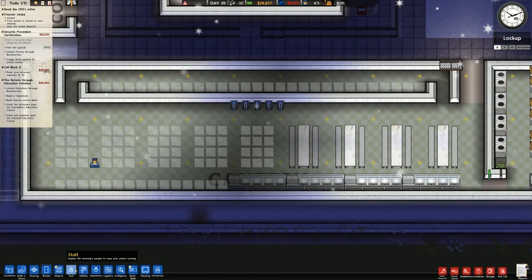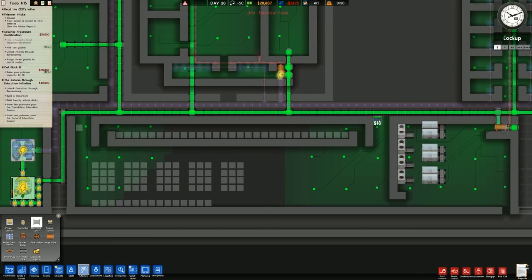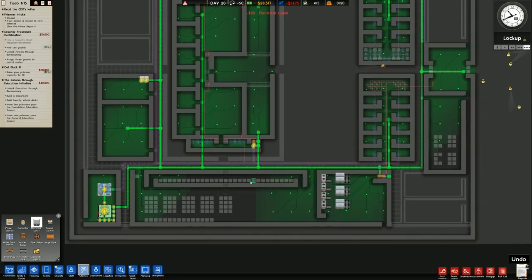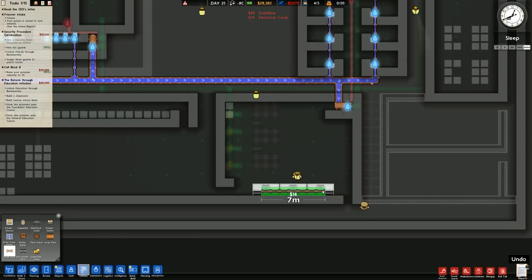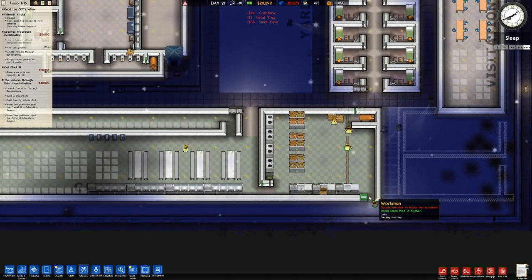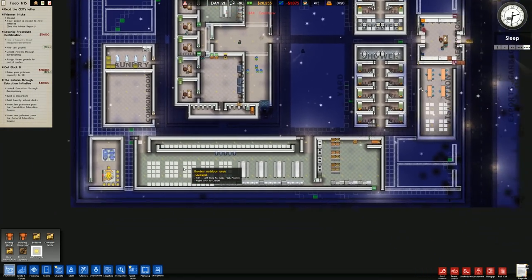We'll run power in there - actually we won't run power along there because the metal detectors will be on that edge, so just power right in the center like so. That should hopefully power the rest up. I'll power these up like so and run electrical cable further down. A small water pipe will be run up to there, connecting that up - and that is now kitchen and canteen pretty much sorted.